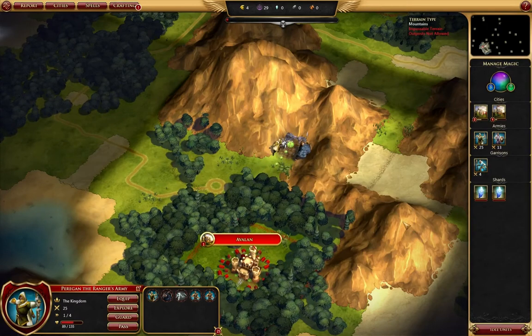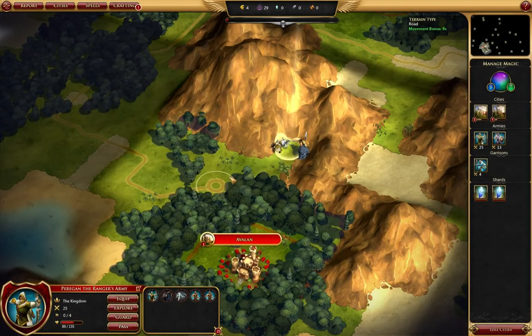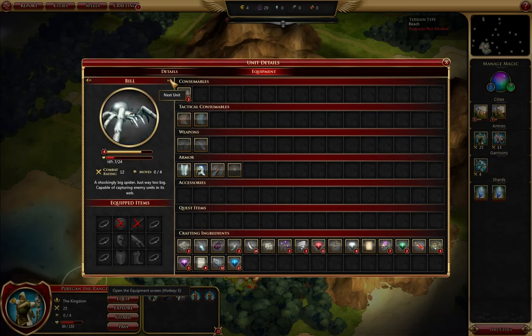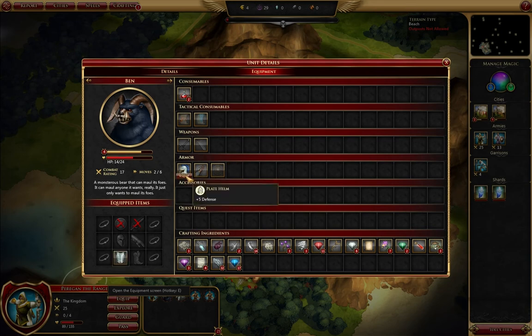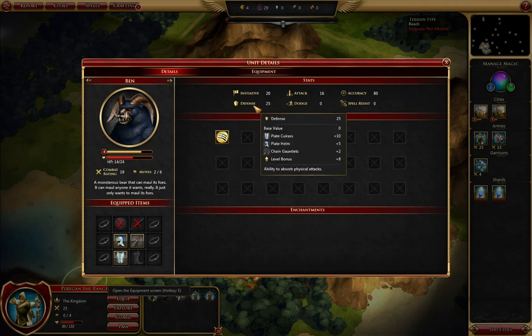Let's run into the hideout. Platinum ore and three flawless iron. Excellent. I could give those to him, but it'd be much better if I give them to the bear — oh, the bear can't equip them. Let's make this guy super defensive. I like that. Defense 25 — that's what I'm talking about.